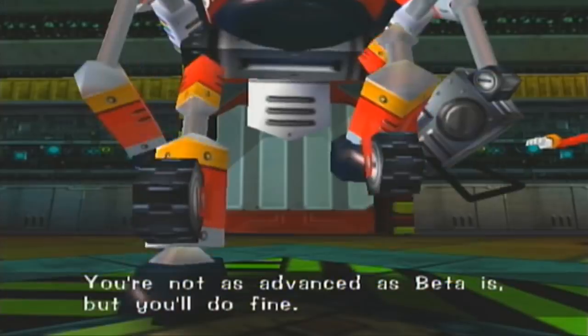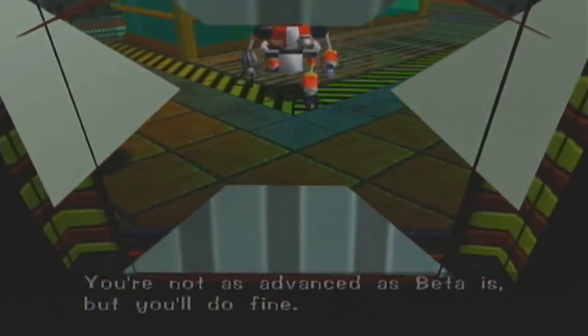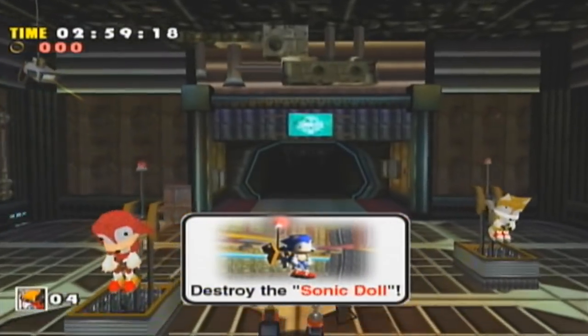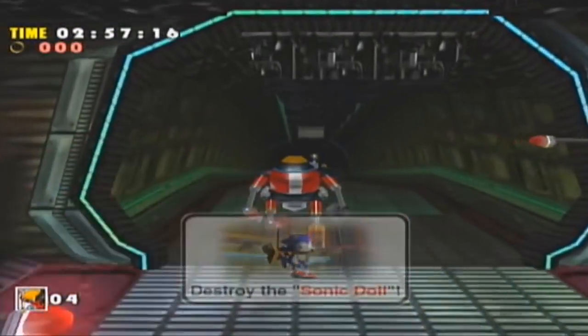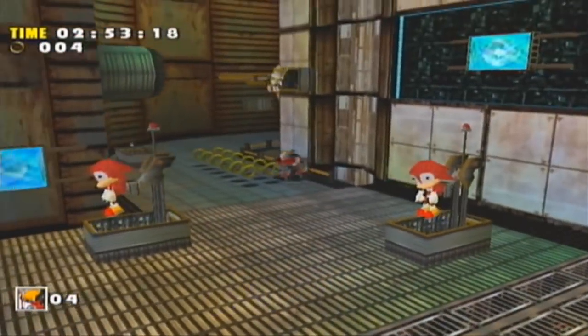Your big brother E-101 Beta is there practicing. Enter Gamma. You're not as advanced as Beta is, but you'll do fine. I'm not as advanced as Beta is. We'll see about that. Also, level one — Final Egg. I find definitely some humor about that.